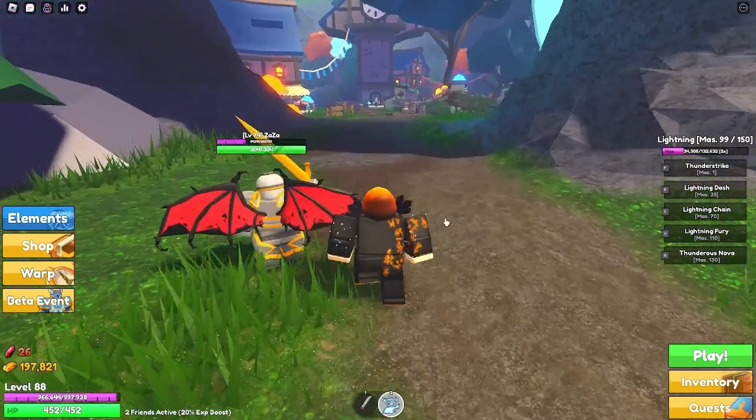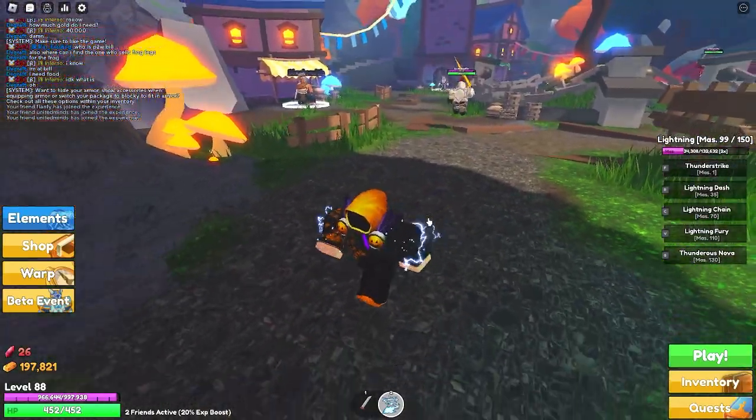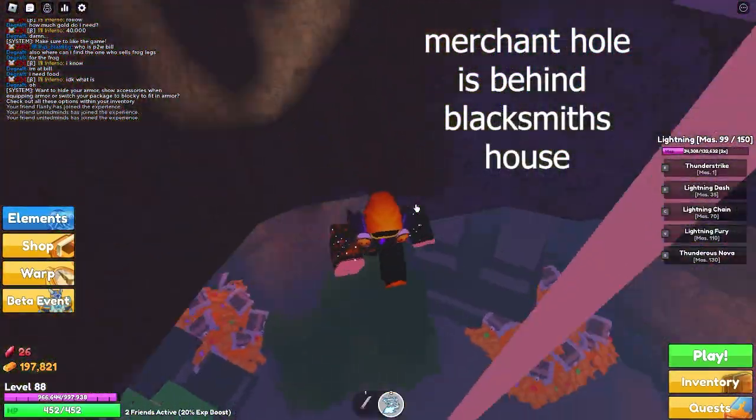How's it going everyone? Today I'm going to be showing you guys how to get double jump in Elemental Dungeons. What you're going to want to do is find the blacksmith. All you need for double jump is five frog legs.